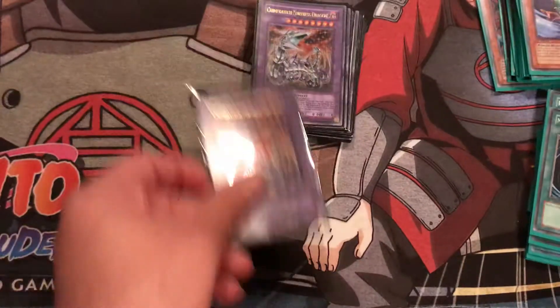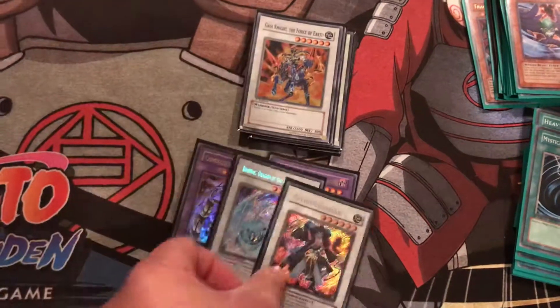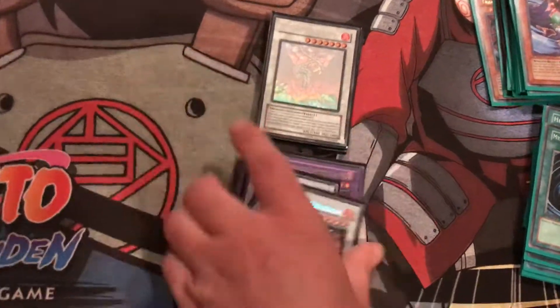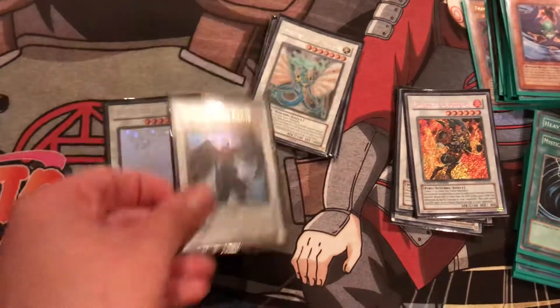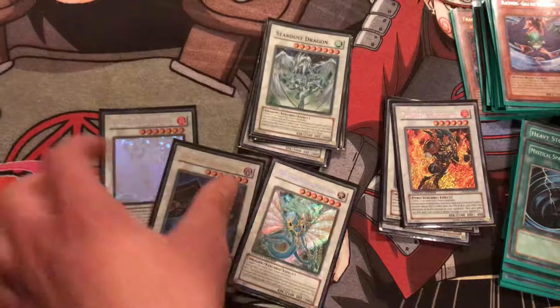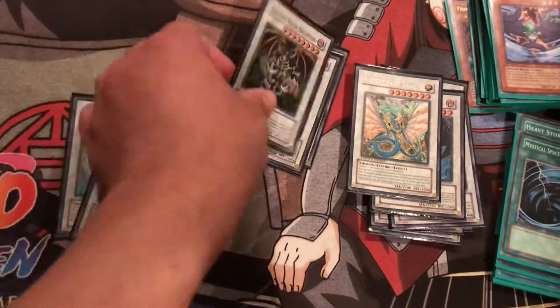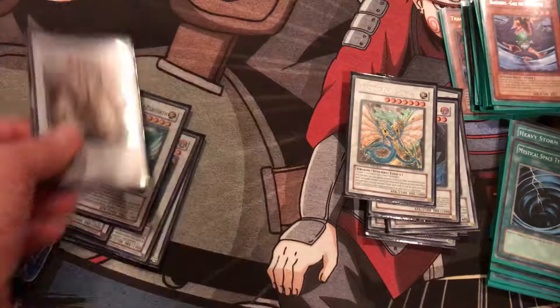Now for the extra deck, we got two Chimeratech Fortress Dragon, Brionac, Goyo, Gaia Knight, and Flamvell Uruquizas — the level 6 Synchro Monsters. We got Black Rose, Ghost Rare Black Rose, Blackwing Armor Master, and Ancient Fairy Dragon for the level 7s. Two Stardust Dragons, Thought Ruler Archfiend, Red Dragon Archfiend, Ally of Justice Catastor, Arcanite Magician, and Colossal Fighter.